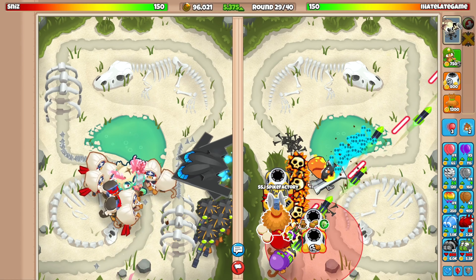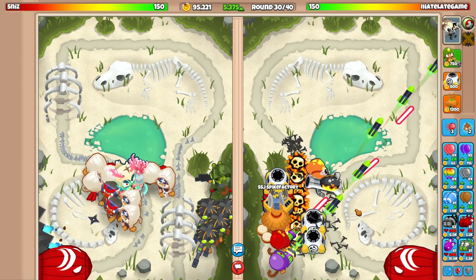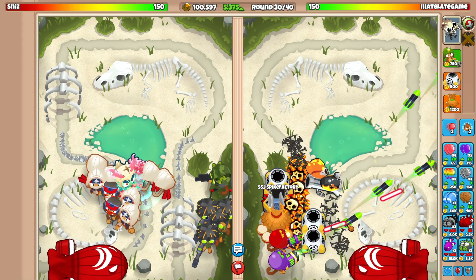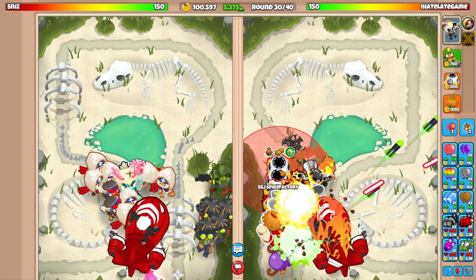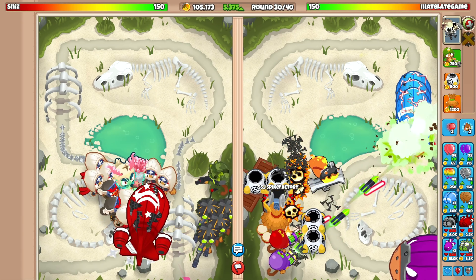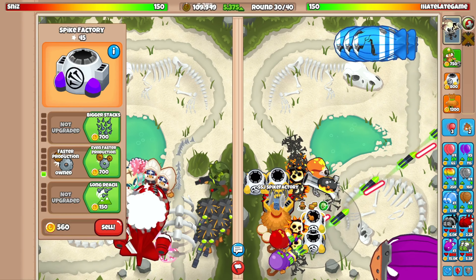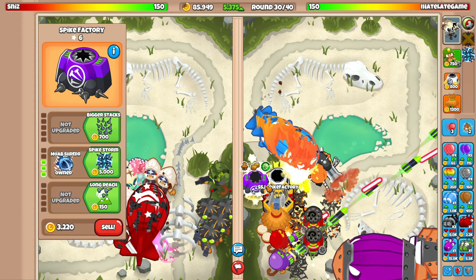I'll go for some zero-zero spike factories just to have backup. We have $95,000 — we might be able to afford it! I'm gonna upgrade to some spike factories and oh — are we good? We're getting a big push right now.